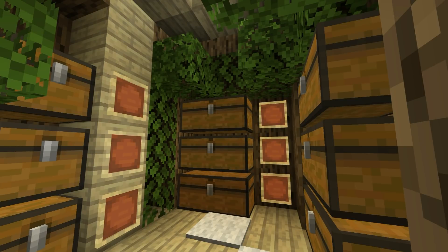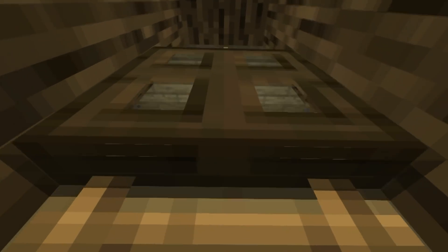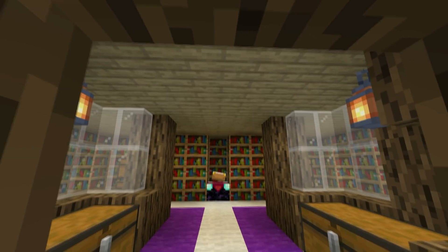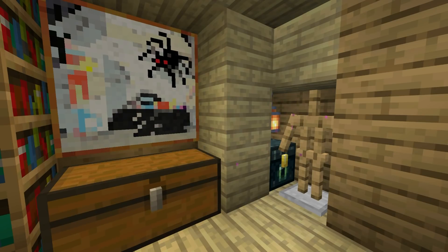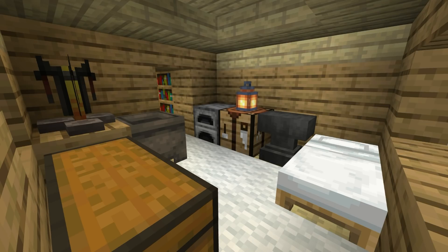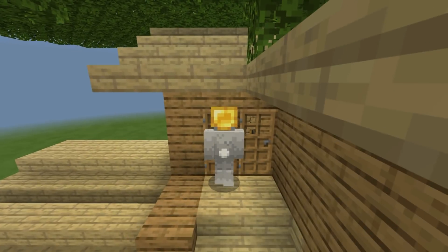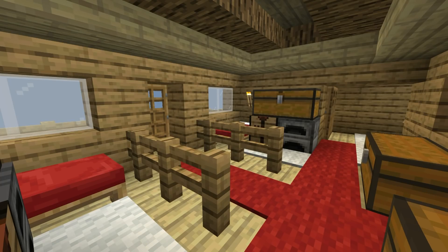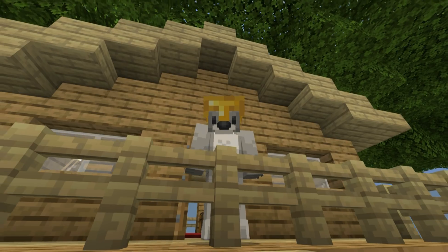Further up the tree we have another farm and a general storage area. Finally at the top of our tree house we can climb the ladder which takes us into the tree mansion. It's pretty cool up here — we have a huge enchantment library, places to keep our armor, and hidden away ender chests. We have guest bedrooms on both sides. The final level has more guest bedrooms, more storage, and access to the back and front balcony.